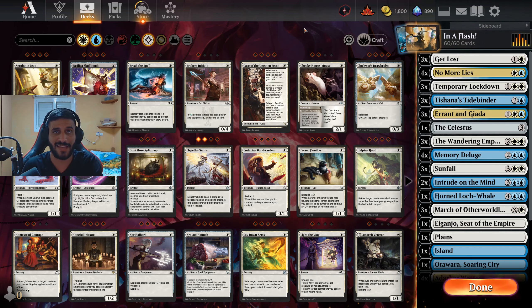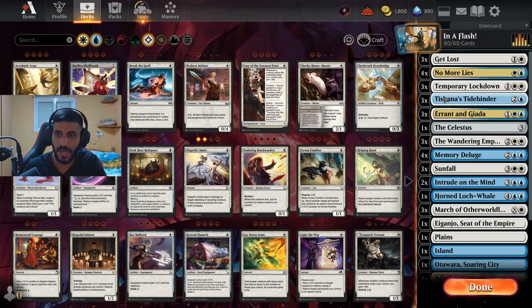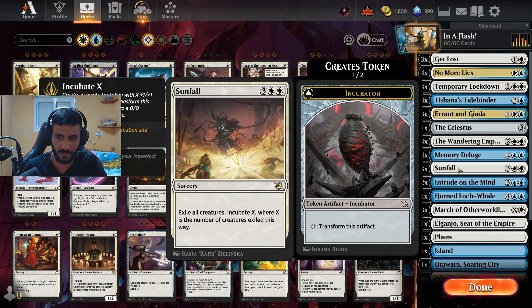In terms of removal we have the classic white package: Get Lost, Temporary Lockdown — which is gigantic in the current meta, every single aggro player is in shambles — and three copies of Sunfall.